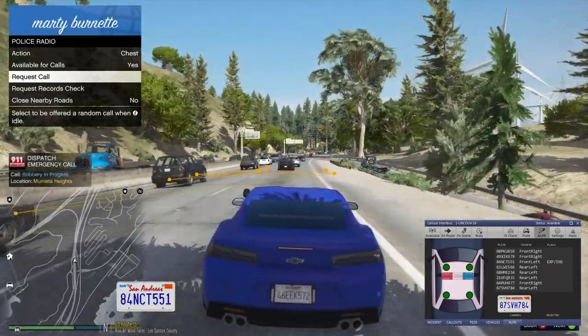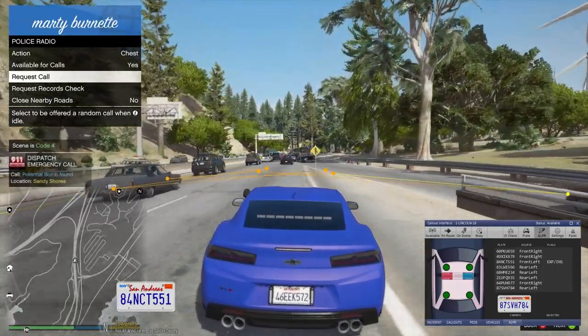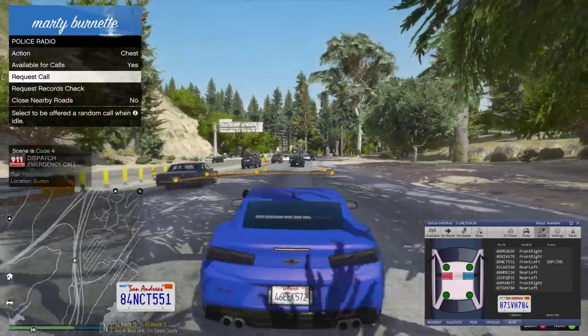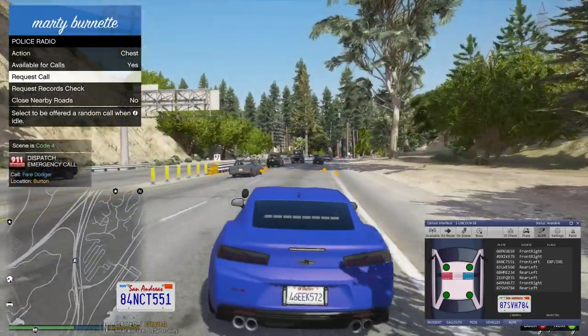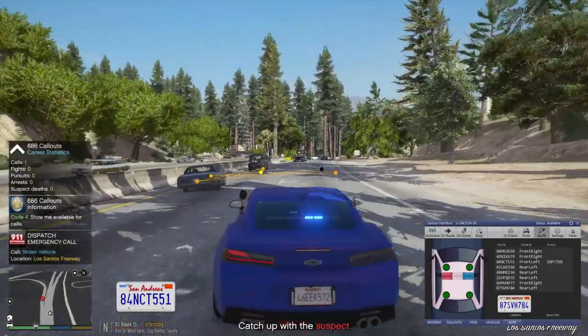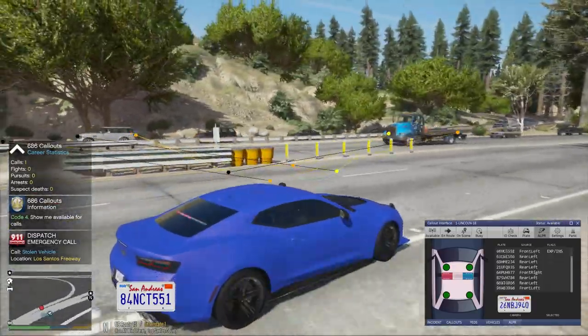We have a hold-up in Murrieta Heights. Everybody's in the city. We are code 4, no further units required. We have a possible 503. Copy that, we're moving right now.